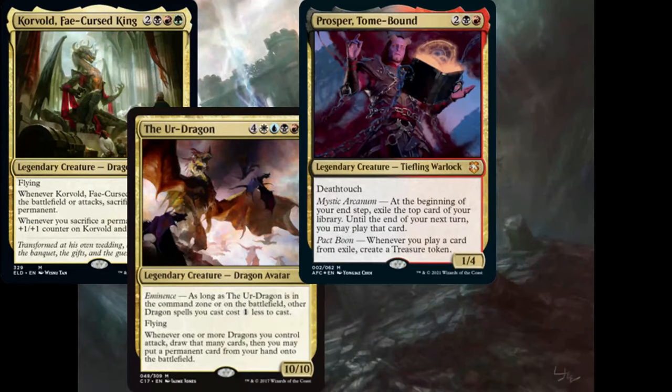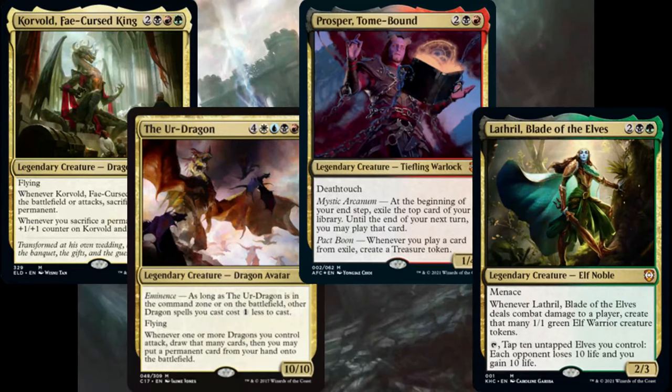Hi everyone, this is MostlyCasualCommander. I'm BK and today I have a game of Commander for you. Our commanders in this game are Korvold, Fae-Cursed King, the Ur-Dragon, Prosper Tomebound, and Lathril, Blade of the Elves.